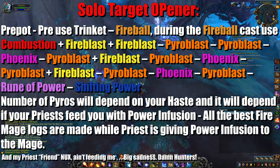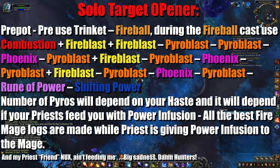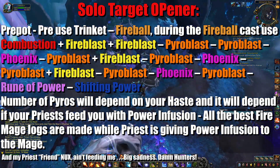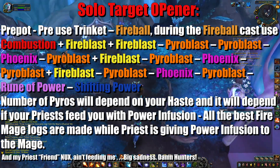You should aim to spend all your phoenix flames and fireblasts. With really good gear or power infusion from priests, which mages usually get, you'll be able to hit one more scorch inside of your combustion paired with another pyroblast.